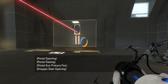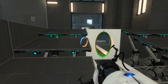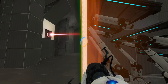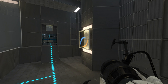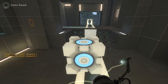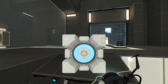Judging by the map's name, I would estimate that we need to use the cube to obstruct the laser in some capacity — probably right there, if I had to guess. All the way over here. Cube. Let's go ahead and save, why not? What opens the exit? I didn't actually pay attention. Oh, that does. Okay, that's what I figured, just needed to double check.